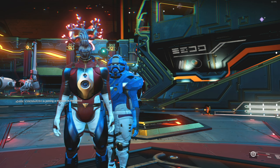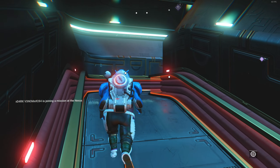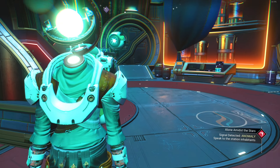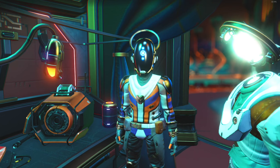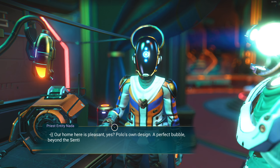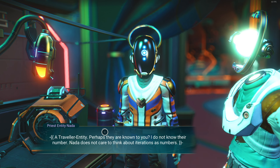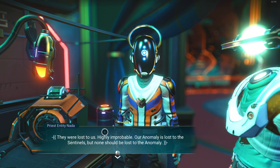Board the Space Anomaly. Oh my god, there's some sick ships here too. Look at this thing. Signal — detect anomaly. Speak to the space station inhabitants. What is this? Oh, these are actual people. So this is how you play multiplayer. What the hell is that? Oh my god, wow. This is what No Man's Sky was supposed to be on release. This is awesome.